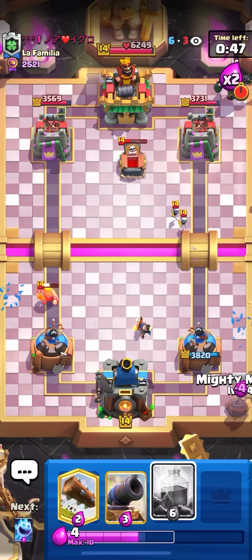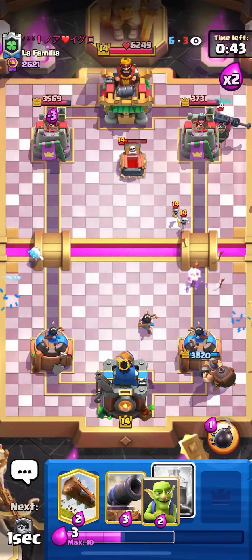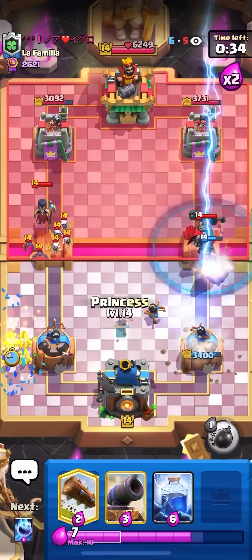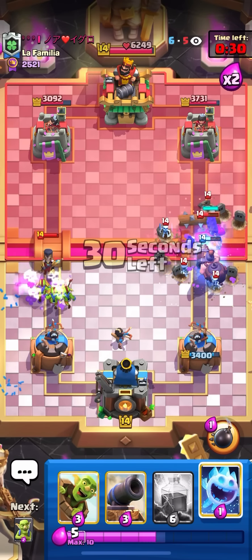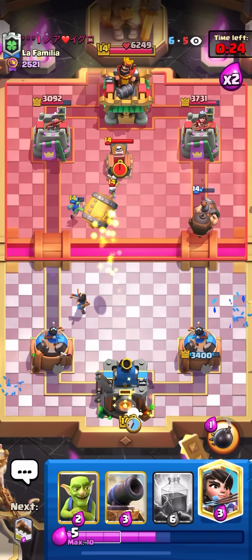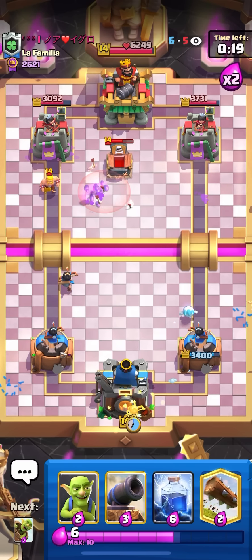I'll go for my mighty miner in the back. He's definitely going to lightning both of these, but I'll go for my ice spirit barrel to try to outcycle him and get some damage back. He goes for the night witch — he's just going to let that go. I didn't think he'd commit again. The reason I think I should have lightninged is because I can't punish him anyway since he's going to use a spell on my barrel, and then have his other spell for my next barrel.